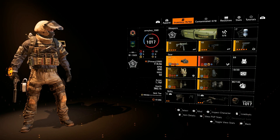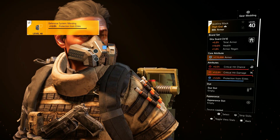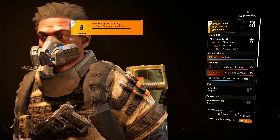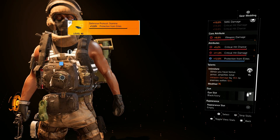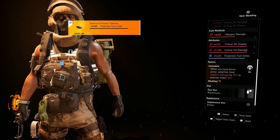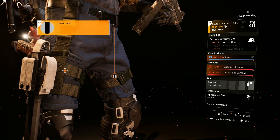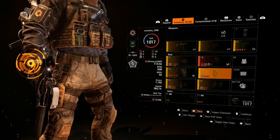Now let's go over the gear. Starting with the mask, I'm using 3-piece Guild Guard for the 5% total armor, 10% health, and also 1% armor regen. Each piece of gear has crit hit chance and crit hit damage rolled on it, and I have protection from elites on the mask, chest piece, and backpack. For the chest piece, I'm using 1-piece Soul Cloud for the 10% SMG damage, rolled with the talent Intimidate. The holster is 1-piece Balsam Army for the 1% armor regen, rolled with crit chance and crit damage. The knee pads are our second piece of Guild Guard, and the gloves are our third piece.